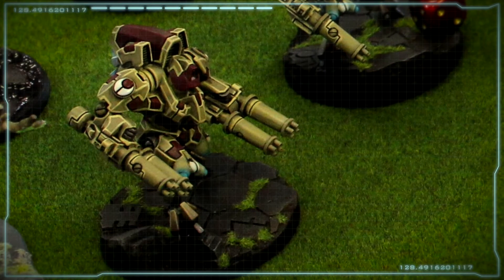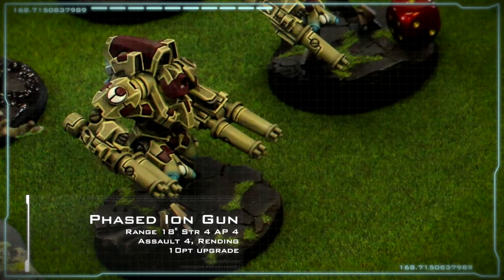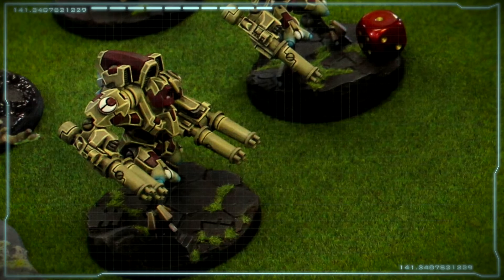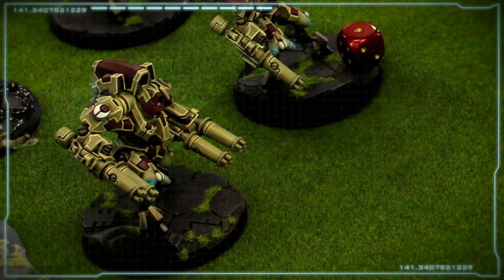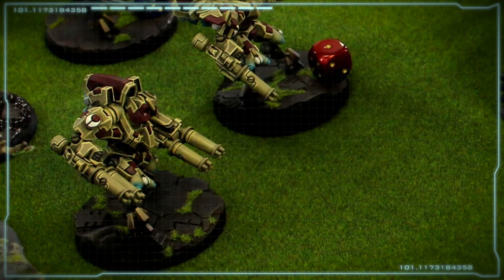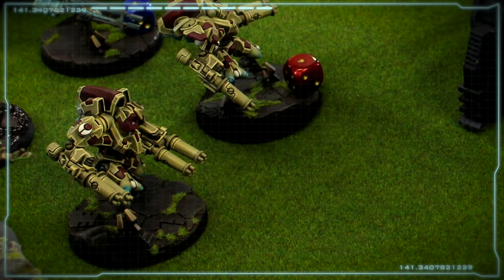The Phased Ion Gun, the Fusion Cascade, and the Pulse Submunition Rifle. The Phased Ion Gun, if you choose to upgrade to this weapon on your Hazard Suits, is ten points apiece. It's a range 18 weapon, strength four, AP four, assault four, and it has the rending special rule. Now in previous editions I liked to run this over the burst cannons, because in previous editions the burst cannons were only three shots rather than four, and this has rending — so you have a chance at actually killing Terminators with it. But with the recent change, I believe it was in sixth edition for Tau, them upping the burst cannons to four shots apiece rather than three, and at strength five and AP five, the Phased Ion Guns just weren't quite as effective, and adding them onto the models made them a little bit more expensive.